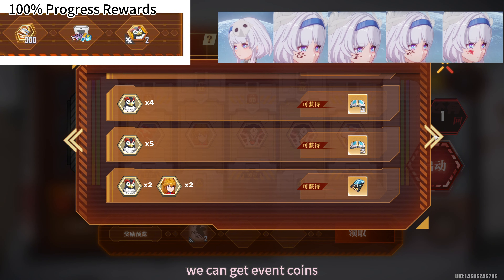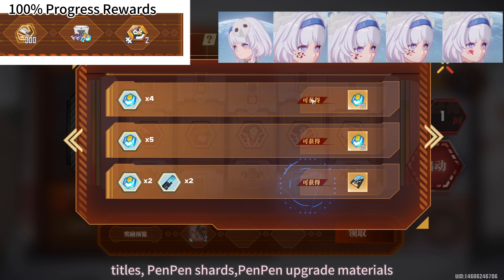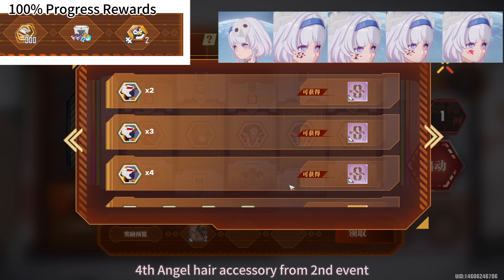From the second event, we can get Event Coins, Titles, Pan Pan Shards, Pan Pan Upgrade Materials, Event Mega Upgrade Materials, Tattoos, and the Fourth Angel Hair Accessory.